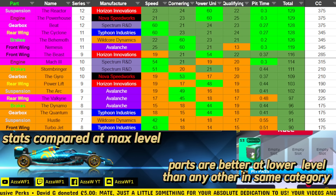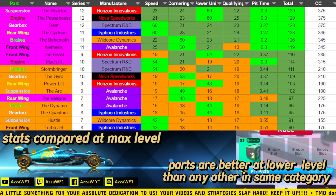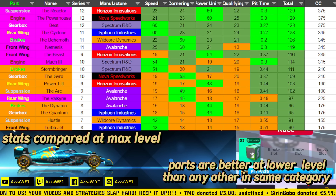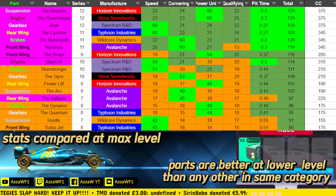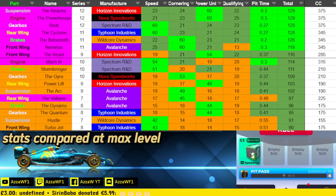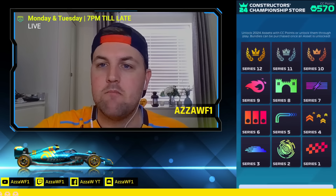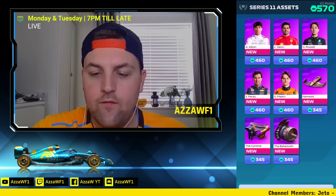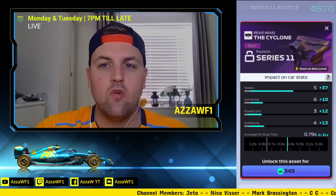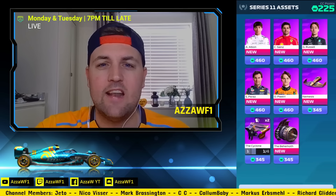Those are the two I'm going for. Take a screenshot of that spreadsheet — I've done it all the way down to series 7 and 8 parts I feel are valuable, with bright green highlighting the best stat in each division for speed, cornering, power unit, and qualifying. Let's go and buy them. We'll commit — first the Cyclone rear wing: that's a 37 speed, 10 cornering, 12 power unit, 13 qualifying improvement. Committed and done.